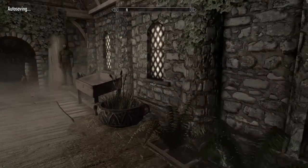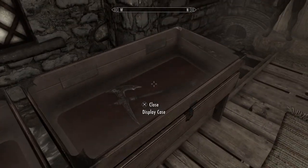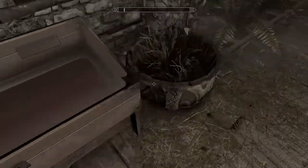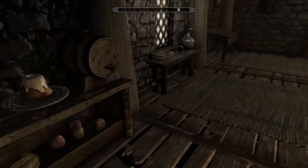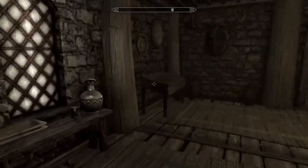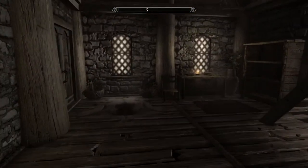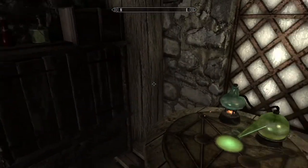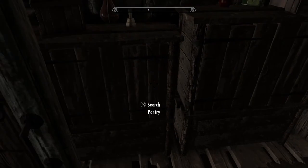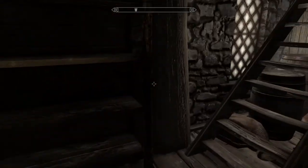Heading inside the house, let's see what we got. Some display cases, little flower pots, some mannequins, a nice shelf with some food, a fire pit, a cooking station, another display case, and a dining table. Nice little study kind of room with some books and an alchemy laboratory to make some cool stuff, and a bookshelf.